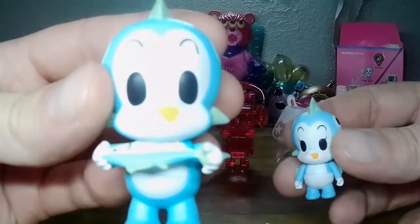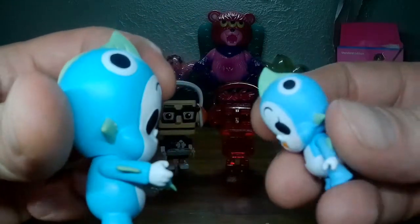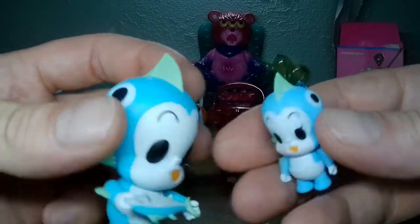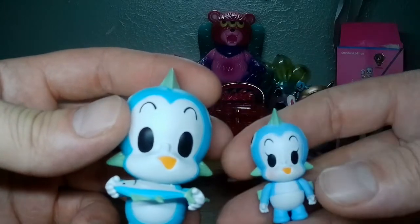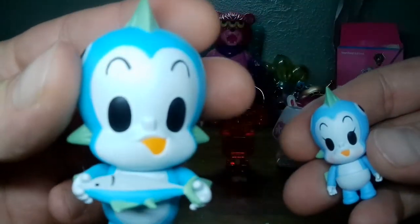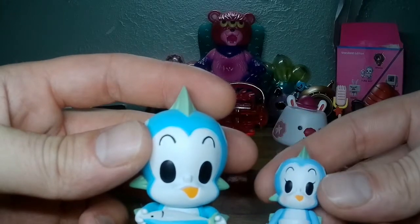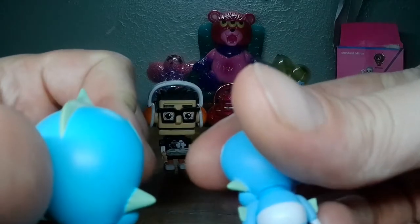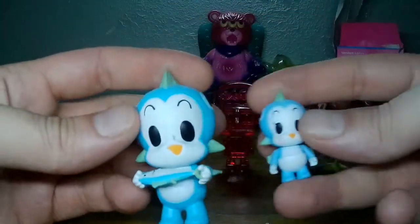Alright, we got Tuna Boy here. He came with adult Tuna Boy, baby Tuna Boy, and a tuna — they're slightly different colors. He has little rosy cheeks and little eyelashes. I let the big one hold the fish — the small one can hold it too, but the big one deserves it, he caught it. I imagine he's the adult in this situation.